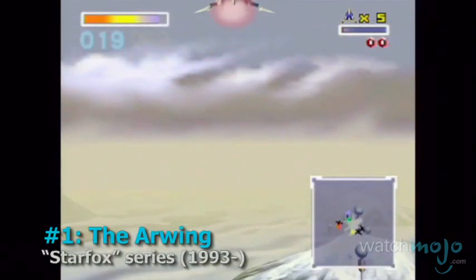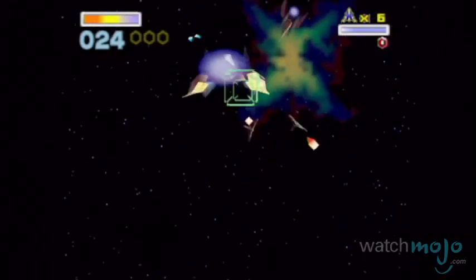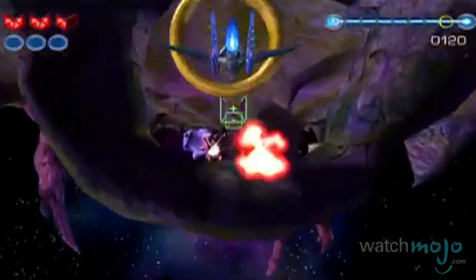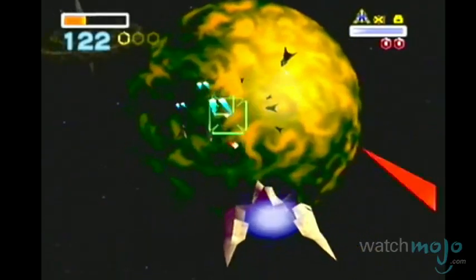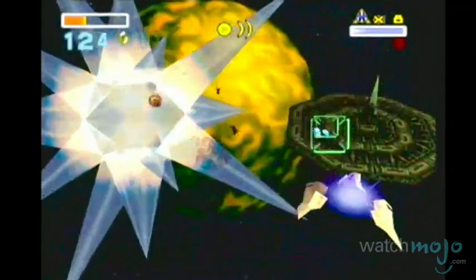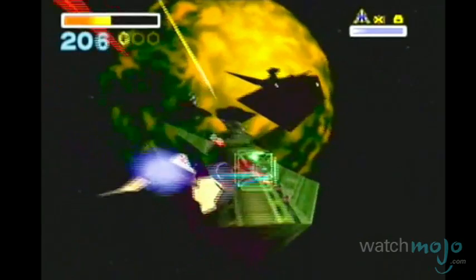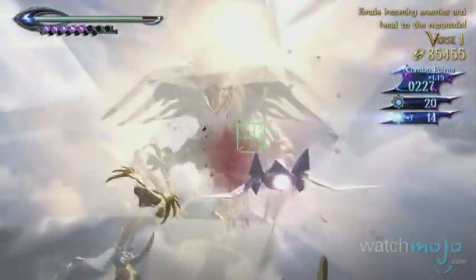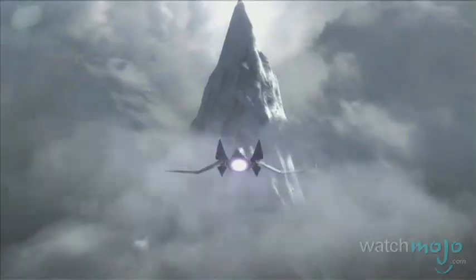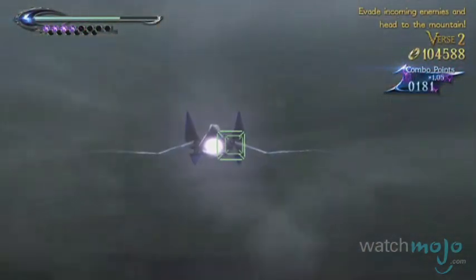Number 1, the Arwing from the Star Fox series. Four words: do a barrel roll. Although the Great Fox does look cool, it can't compete with the pure awesome factor of the Arwing. Sleek in design, this small, fast, and versatile fighter is the weapon of choice for Fox McCloud and the Star Fox team. Armed with an upgradeable laser and powerful Nova bombs, these things can wipe out entire enemy fleets in the hands of a pro. And Bayonetta gets to take one of these babies for a spin in her latest game, just to show that this thing is still as big today as it was in the 90s.